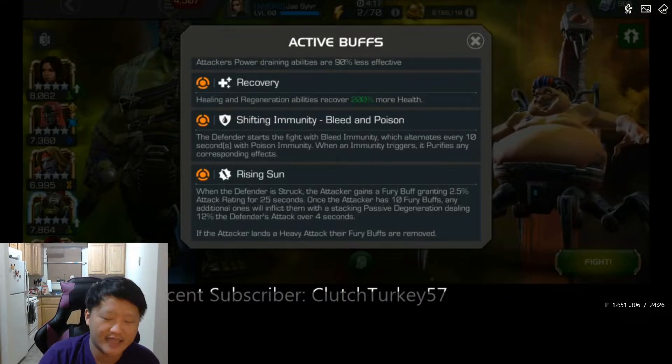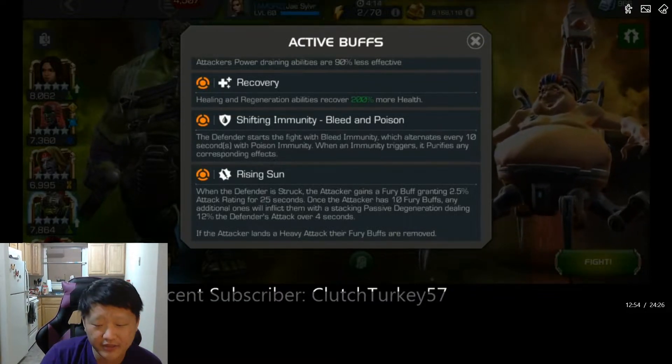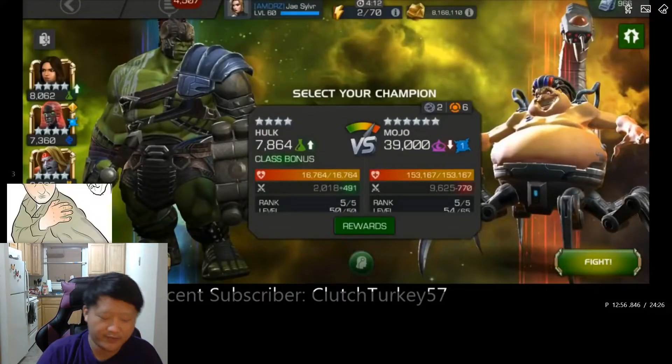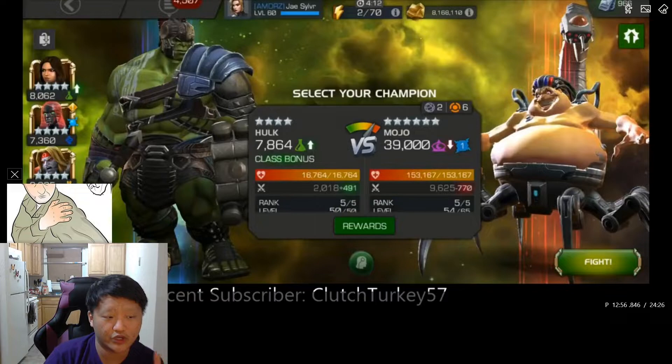Any kind of fury buff will just almost immediately fall off when that Anti-Life Field triggers and you'll degen to death. Additionally, make sure you don't trigger Dexterity too often — when you hit Mojo and that Dexterity triggers, you're going to get a big degen. There's also the Hater buff — you gain this when four or five prompts have been triggered successfully in a row, and that Hater buff will also be removed very quickly because of the Anti-Life Field, causing you to degen to death.